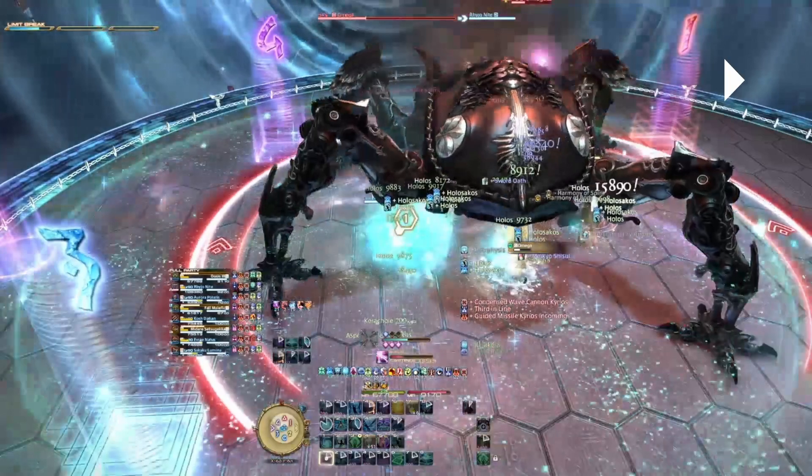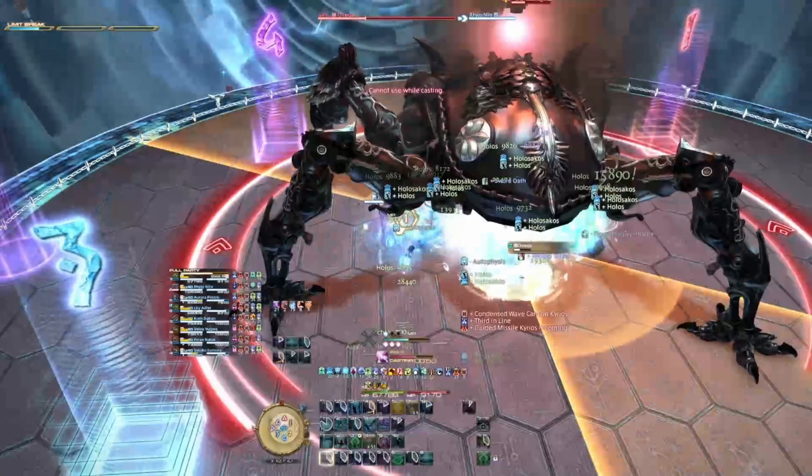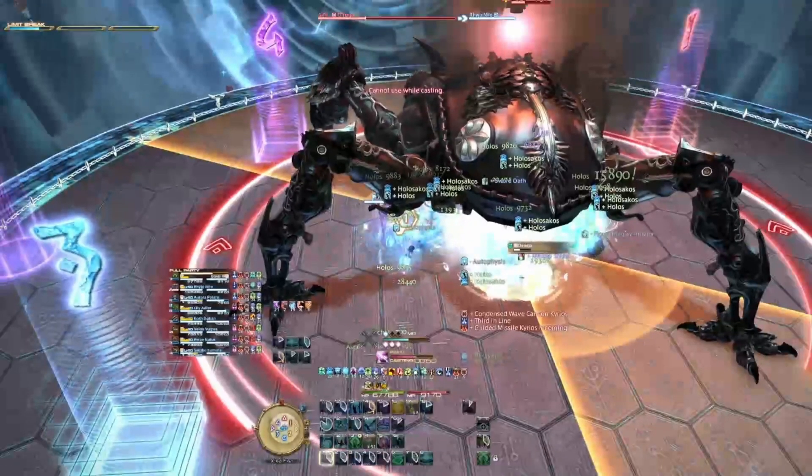Now the second mechanic is Panto Crater. Going to be getting three debuffs here. Again you'll be getting a number. You will be getting a prey marker which indicates when you will be targeted with a group stack. You will also be getting a guided missile debuff which indicates when you will be taking a solo AoE. Just like the previous mechanic, we don't care about these two debuffs — we only care about the number that we are given.